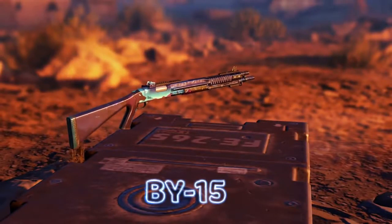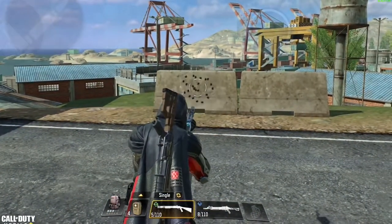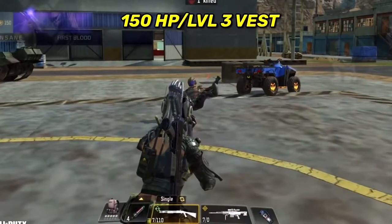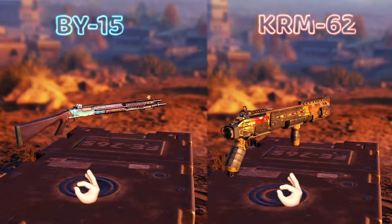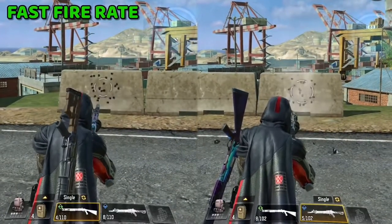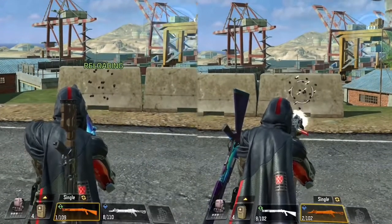We've arrived at the top 3 guns, starting with the BY-15 at number 3. Sadly I can't provide damage stats because the bullet spread of shotguns is random, but I can tell you that this gun can kill anyone with 1-2 shots only at close range, especially if you use ADS. Honestly both the BY-15 and the KRM are great options, but I went with the BY-15 mainly for the faster fire rate and higher accuracy. In the end it's up to you — try both and make a decision.